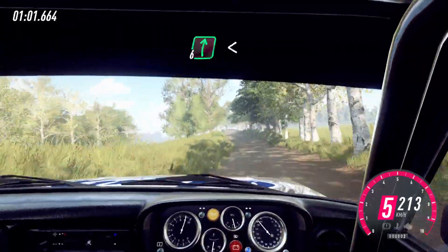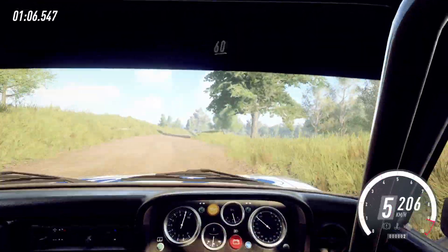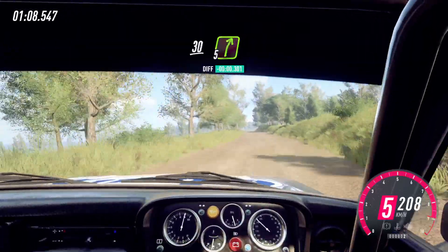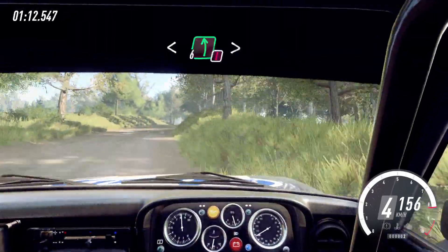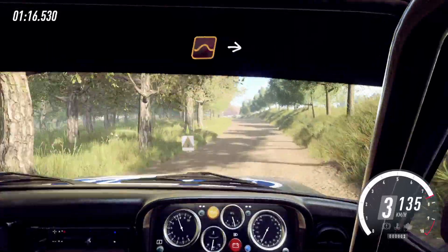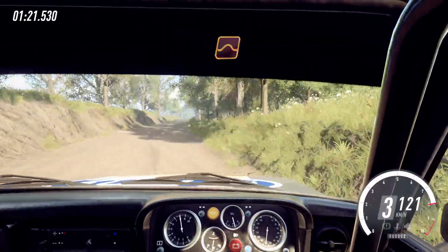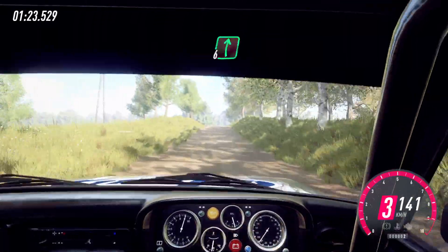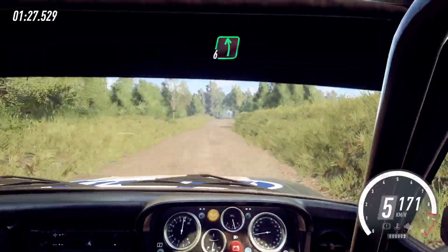Six right, opens of a crest, 50. Five right, keep left of a crest, 35. Right long, opens of a crest, into six left, long, caution tightens, three of a crest, tightens into bump jump, into four right. 50, keep middle of a crest, jump 80, six right of a crest, bumps, six left of a crest, low.